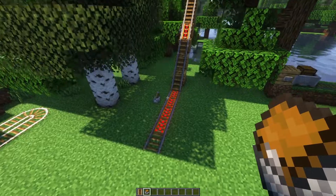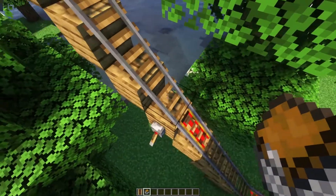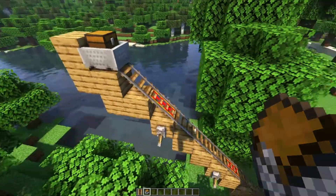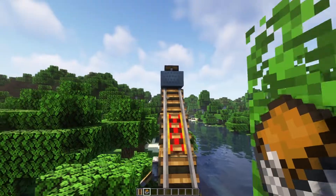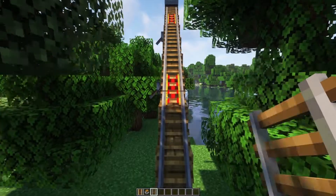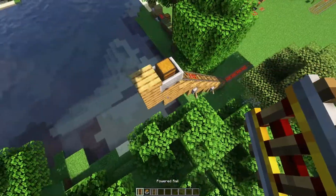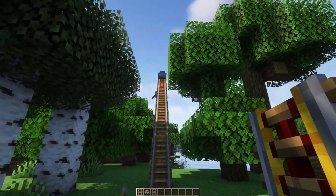Over here I have an example of going vertical. One powered rail every three to four blocks — with three unpowered rails in between — is how often you need them to keep a minecart moving continuously upward. It's actually very difficult to climb a slope far without them regularly placed; even going in fast, the cart will lose speed so quickly it won't make it to the top.